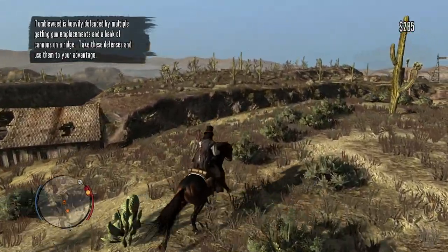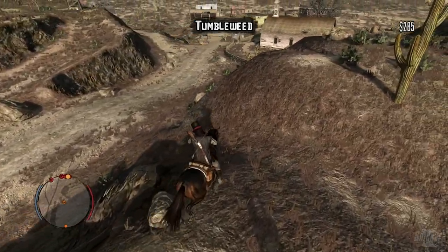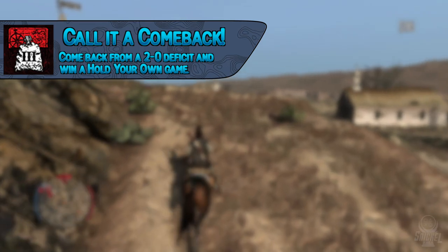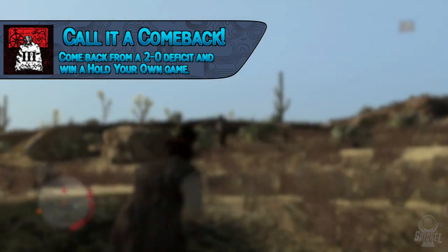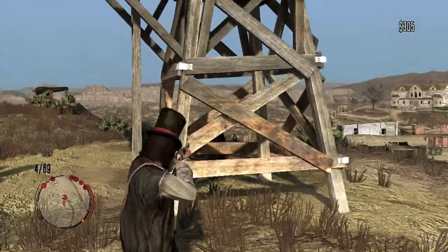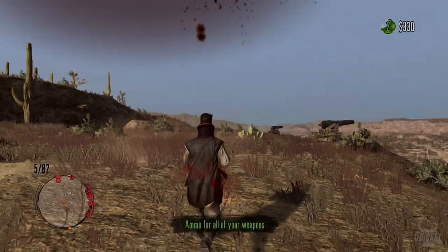The trophy Call it a Comeback requires coming back from a 2-0 deficit and winning a Hold Your Own game. Hold Your Own is capped at four players but can be started with just two. Have your partner capture two points, then you capture the next three to earn the trophy. Make sure when your partner is capturing the two points that you don't capture anything or interfere.